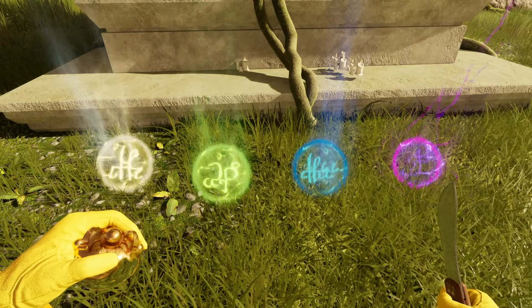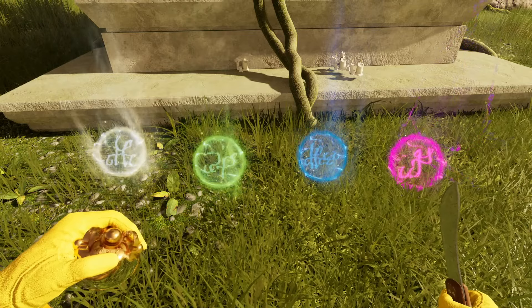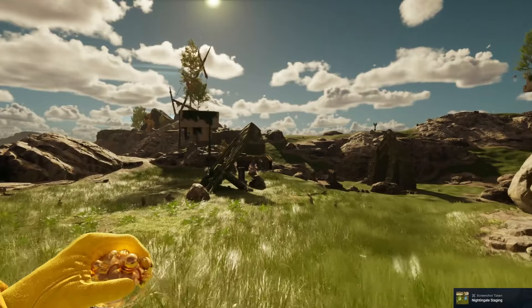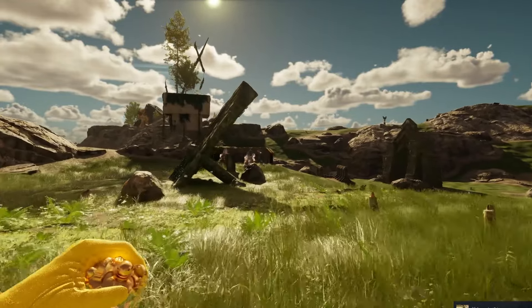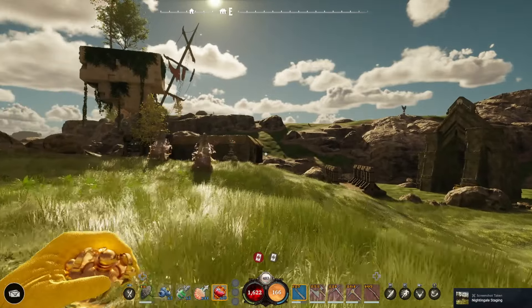Last couple bits of info: you can share your Essence - you can drop it on the floor and other players can pick it up. But if you die, you don't have to worry about your Essence being lost - it always stays with you completely. Got any questions about Essence or upgrading? Let me know. Go check out the rest of my guides and I can't wait to dive into the full game very, very soon. Until next time, Ratbags. Laters.